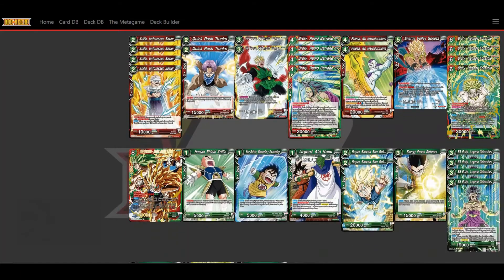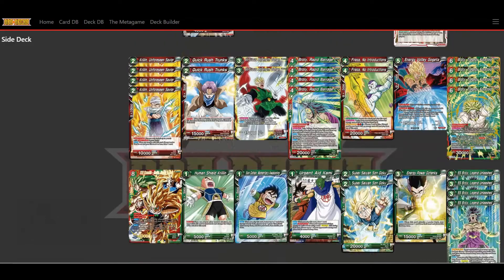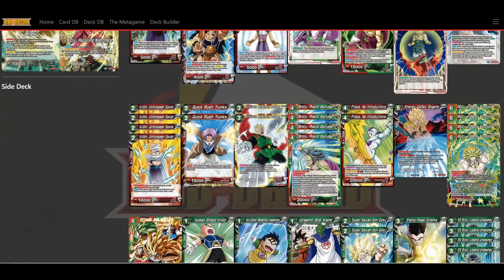Another Broly card I like to use is Super Saiyan Broly Legend Unleashed. His activate main is: if your opponent has three or more energy, choose one Dormant Legend in your battle area and place it in the drop area, then play this card from your hand. If you do, for the duration of the turn, if your leader card is red, you can activate its awakening skill even if you have five or more life. So you can awaken really early if your opponent has three energy, which helps a lot turn to turn.